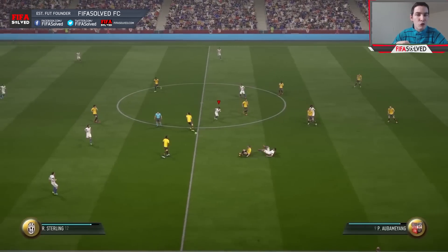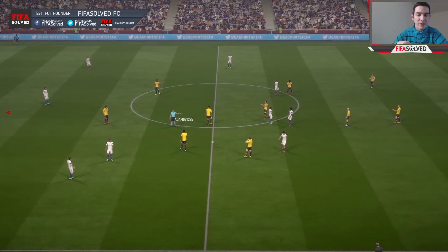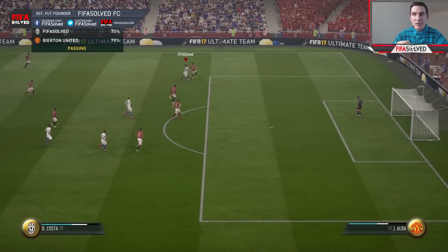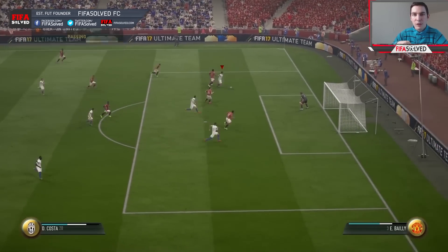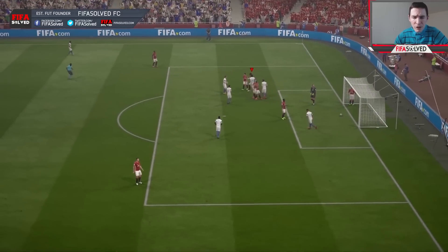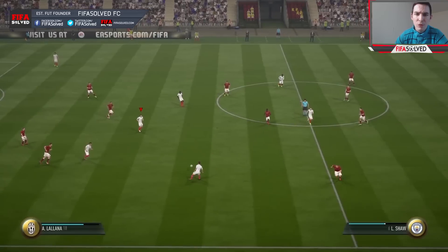You can see there, it even draws fouls. With Diego Costa there — he's got three star skills — it draws fouls. They slide, and if they do a slide tackle or a standing tackle, they'll get it wrong or you'll go round them. If they get it wrong, they'll hack you. I'm going to show you an example coming up with Adam Lallana.